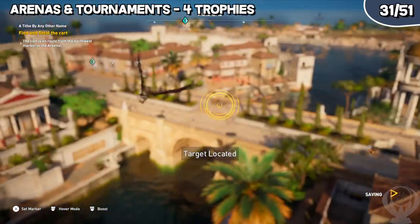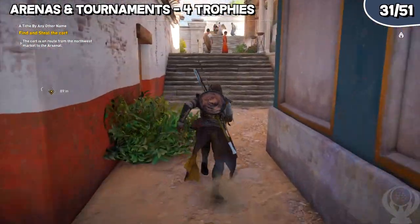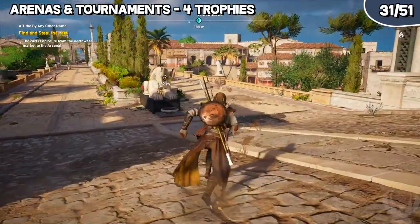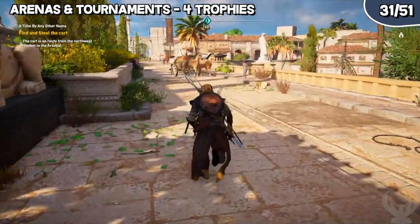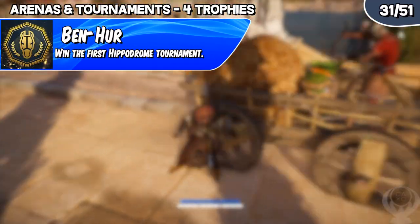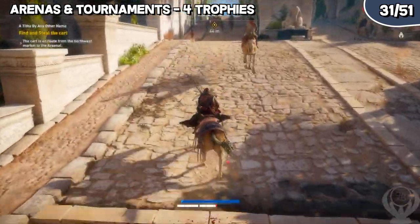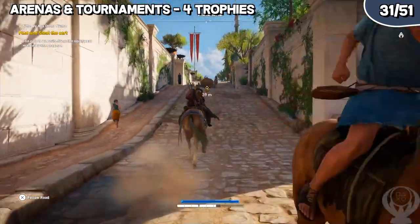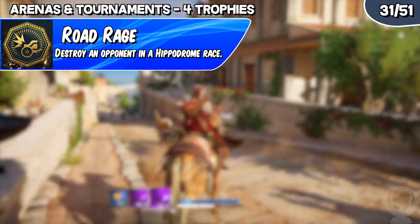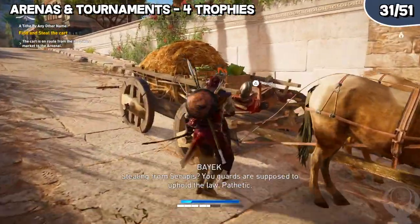Let's get into a few of the minigames that have trophies related to them. First, we have the Hippodrome tournaments, which are chariot racing tournaments. The first one you should encounter will be east of Alexandria, and you should access this area fairly early in the main story, with a corresponding side quest to introduce you to the Hippodrome races. The first trophy is Ben-Hur, which is to win the first Hippodrome race. The next trophy is Road Rage, which is to destroy an opponent in the Hippodrome race. If you don't get this while naturally going for your first win, just re-enter the Hippodrome race after you win and destroy an opponent — you don't need to win the race or do anything else.